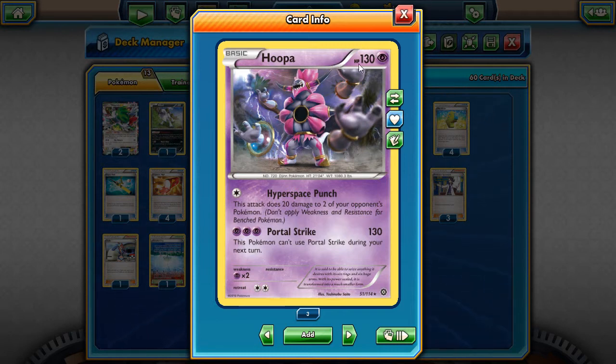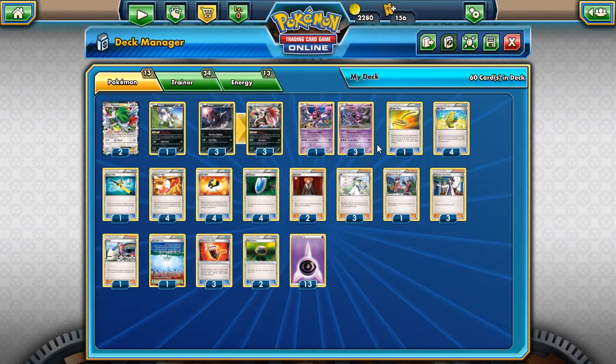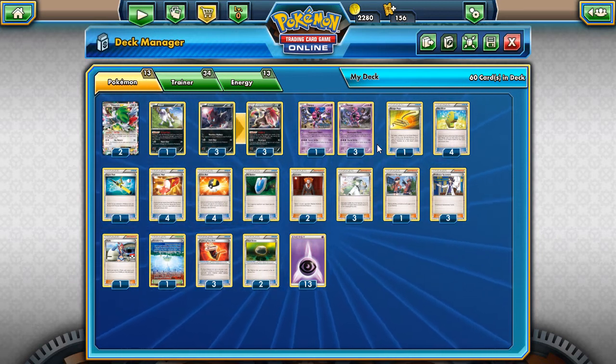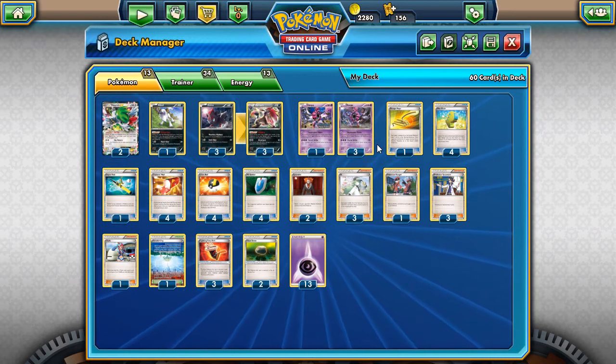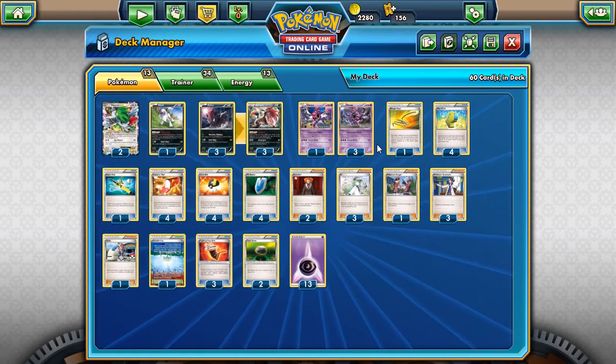Even decks like Mega Scizor that do 120 — you've got 130 HP, and with Fury Belt you're tanking that hit. I quite like it. As for how you build the deck, I've spent about two weeks working on this thing. I've played a good few matches with it online and I really like it, but there's a couple of different inclusions and cuts you can make. I'm still not sure what the most competitive list will be, because there are a lot of different tech cards you can run to sort out different matchups or give the deck different qualities depending on how you want to play it. I'll go over those at the end of this video.